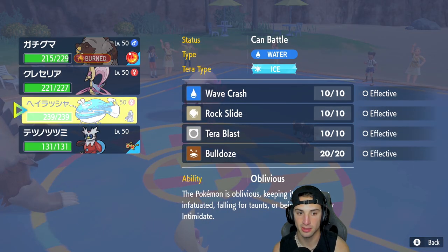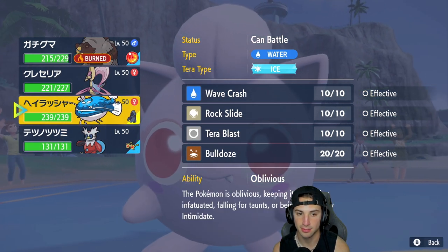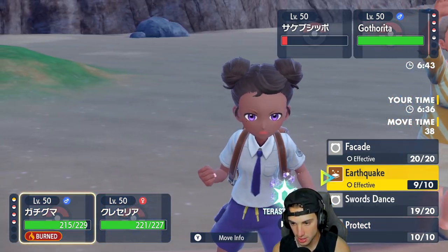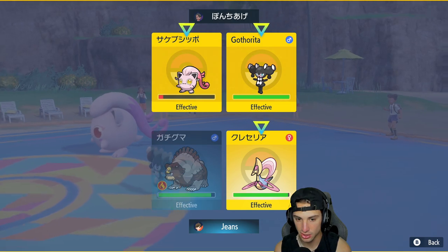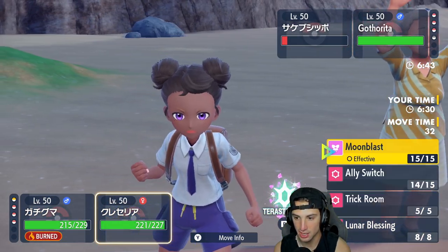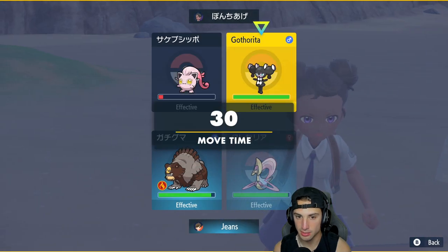Gotharita — that's who it is. Shadow Tag is here — let me just make sure I can't swap. Yes, Shadow Tag. They've got the lovely little Shadow Tag. From here I could double Protect, but I think I'm just going to Earthquake — I don't want to get Encored into something. I'll just go Moonblast.